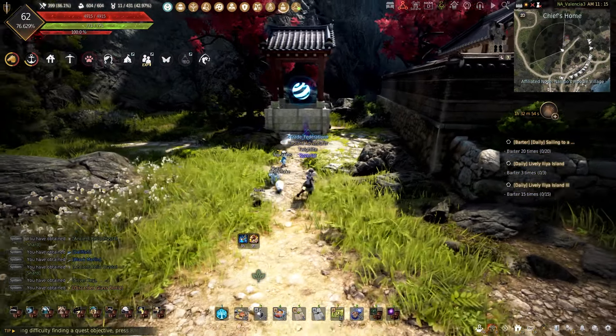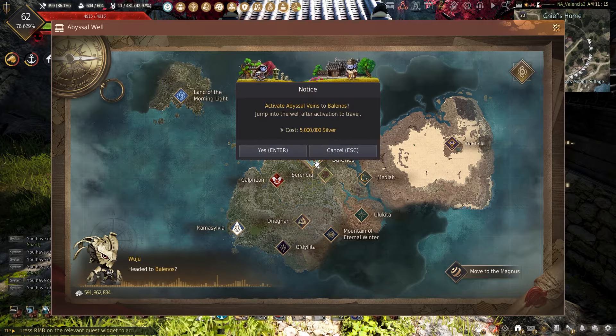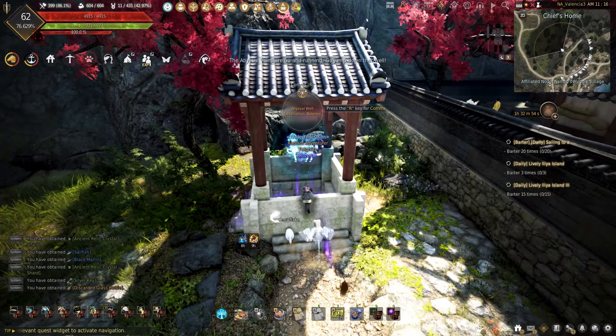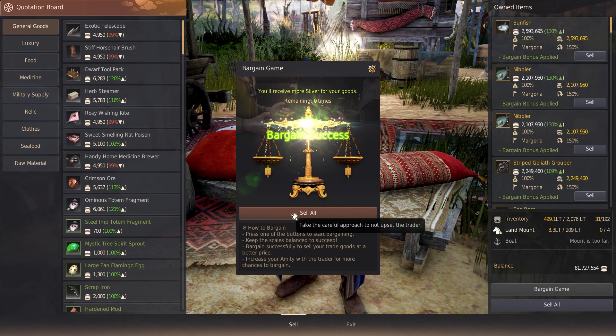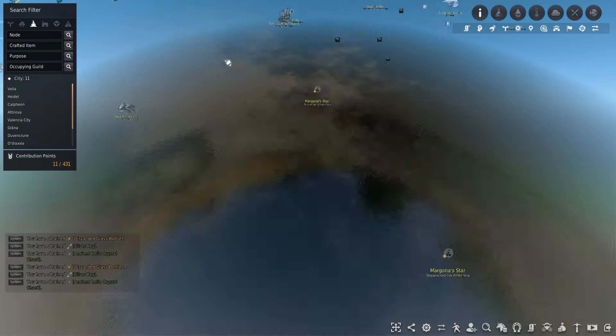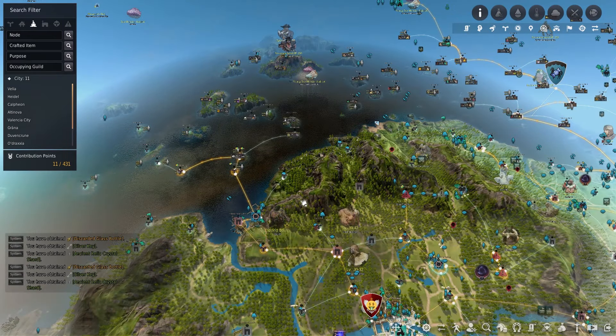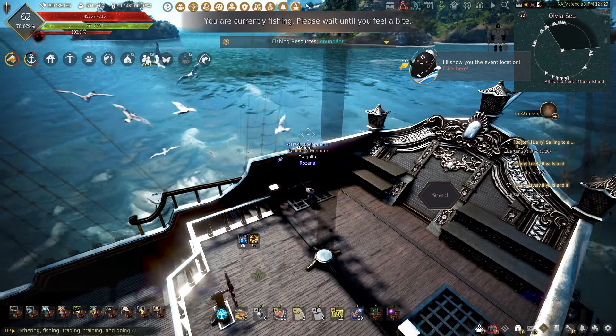One final thing about fishing out in Margoria is the fact that you can teleport with a full fish tank without having to worry about it being registered as a trade item. This allows you to go from one continent to another without worrying about anything, maximizing how much money you can make while trading. If choosing the Ross Sea, you do have Port of Feria where you can trade in your fish, making it a lot easier.